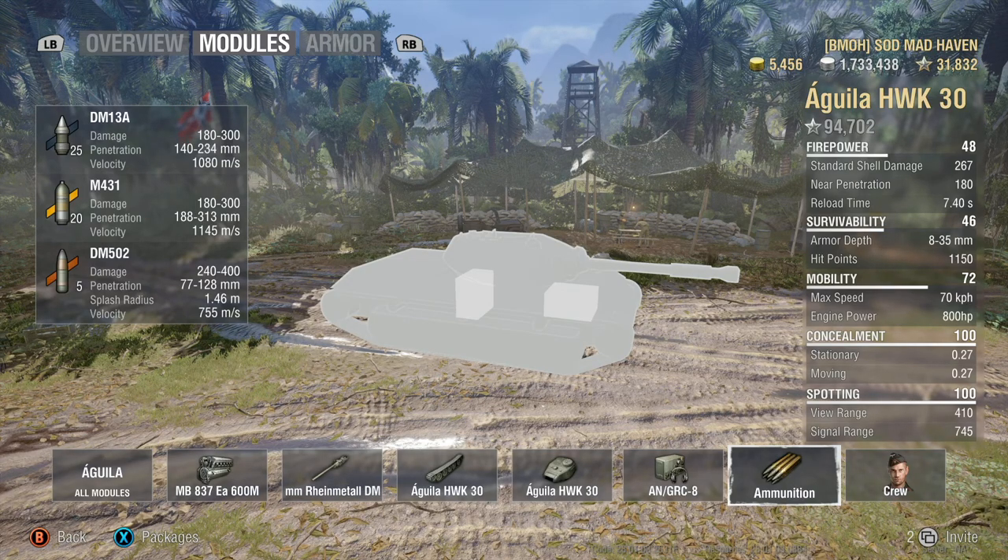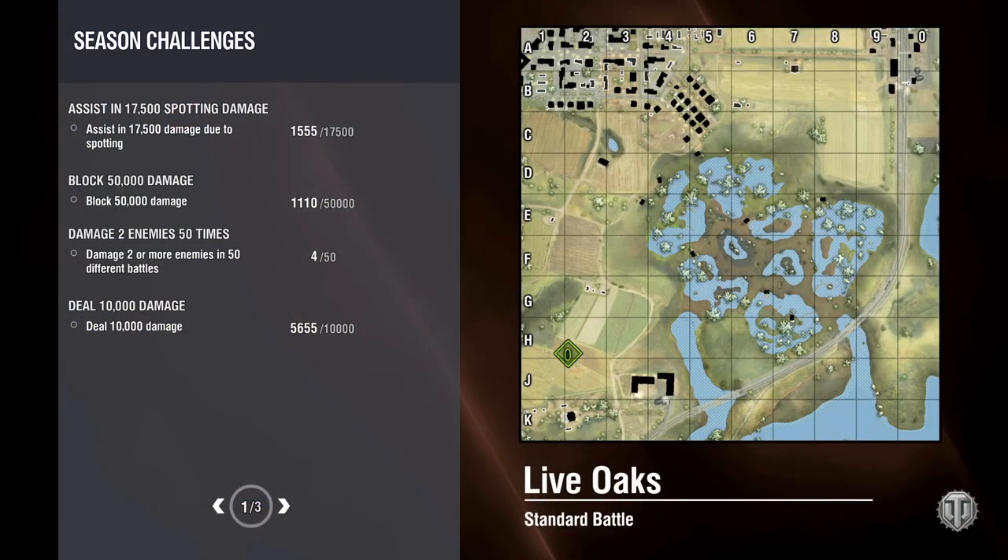Now I do have a replay for you guys today, so let's jump right into that. The armor inside the Aguila and Hawk 30 — well, there's a reason why we skipped it. Your front plate on your turret is 30 millimeters. Your gun mantlet is 35, but yeah, not enough to really go into detail about.